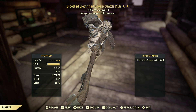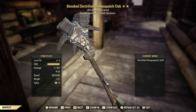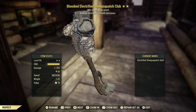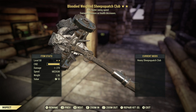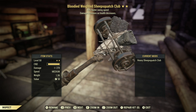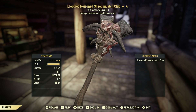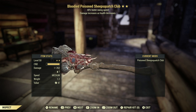The Electrified Club has a little battery and trigger on the handle — it's going to zap everything just like a bug zapper. That is redneck ingenuity right there. The Heavy or Weighted Club looks absolutely insane, like Thor's hammer — if I was a one-handed melee user I would definitely be using this. The Poisoned Club looks absolutely gory and insane; I definitely want more mods like this in the game.